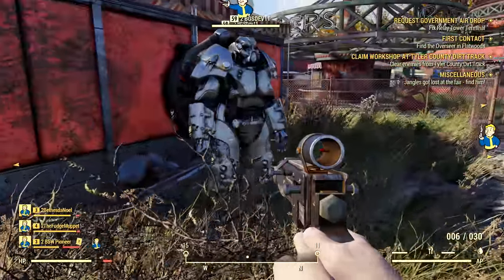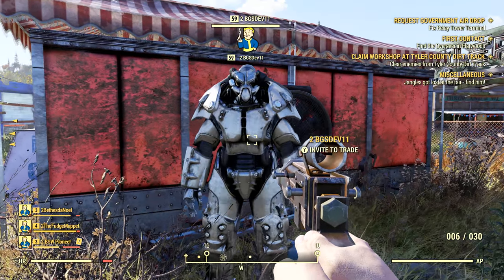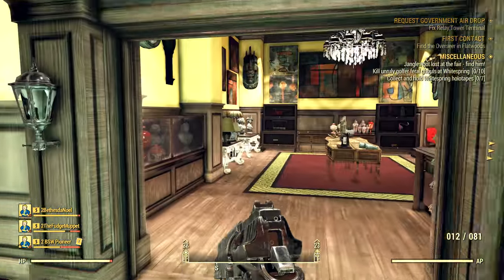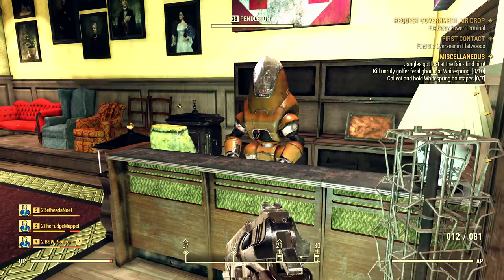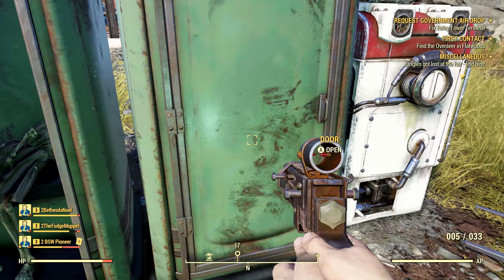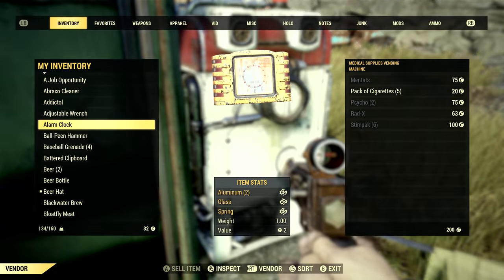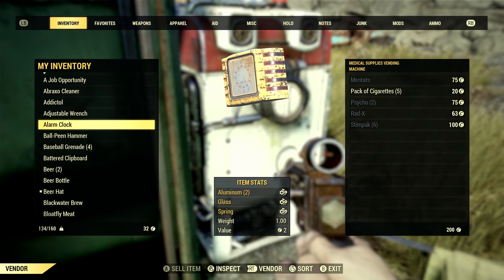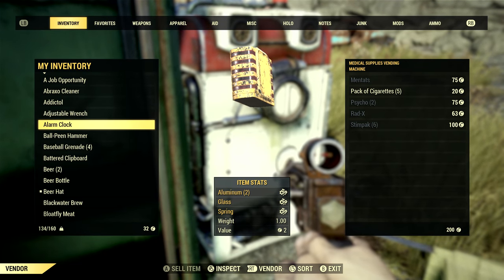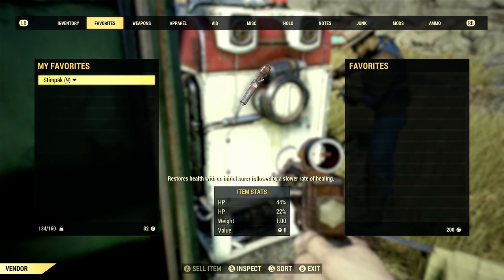We can also trade with other players, where we can give, receive, swap, or sell goods to one another. There are also robotic vendors within the game that we can buy and sell from, along with different types of vending machines. Vendors and vending machines can be found all over the place — infrequent enough that you'll probably always use them when you find them, but if you really need one you should be able to find one pretty quickly.